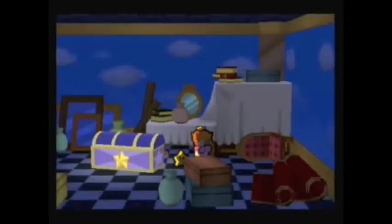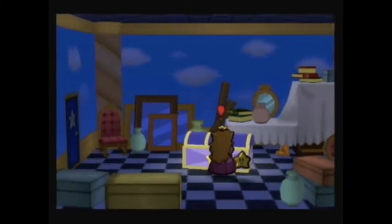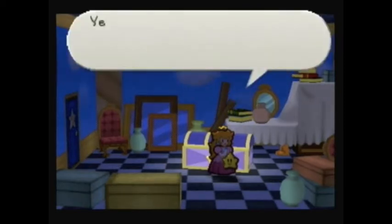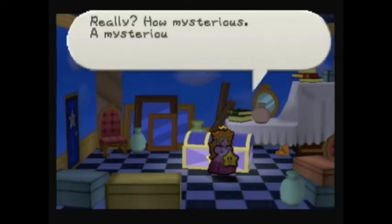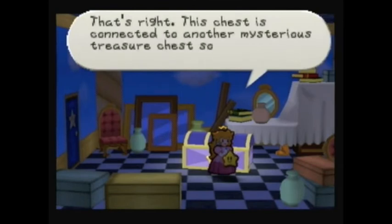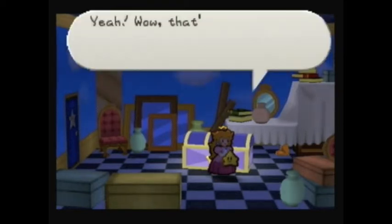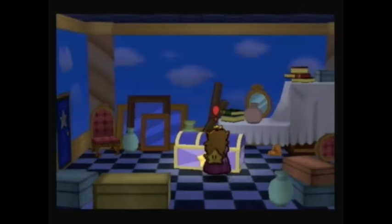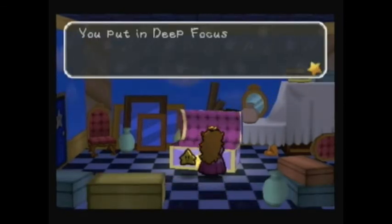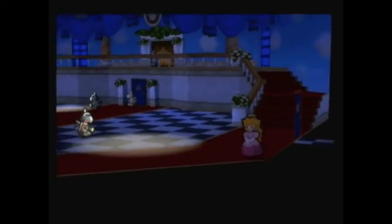Oh, the farting chest — I knew that! Sorry, Peach fell asleep. Let's examine this chest. 'Oh look, what a beautifully crafted treasure chest!' 'Yes, do you like it? This is a mysterious treasure chest that's been passed down through generations of my family here at the castle.' 'How mysterious!' 'This chest is connected to another mysterious treasure chest somewhere in the Mushroom Kingdom — you can put things in this chest and take them out at the other chest.' In case you can't remember, that other chest was in that house with the guy who traded you star pieces for badges.